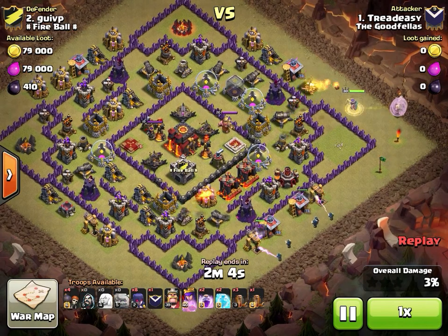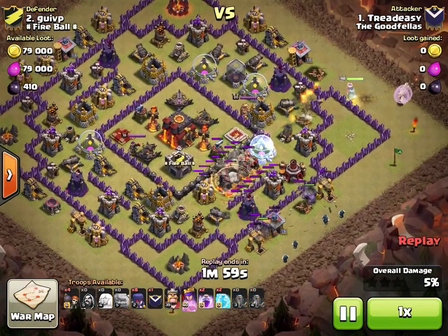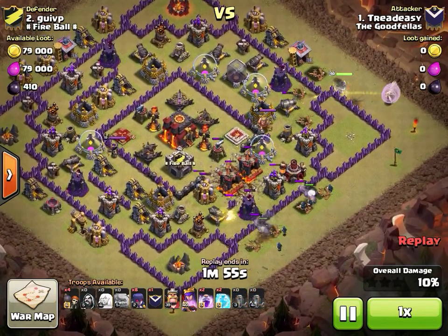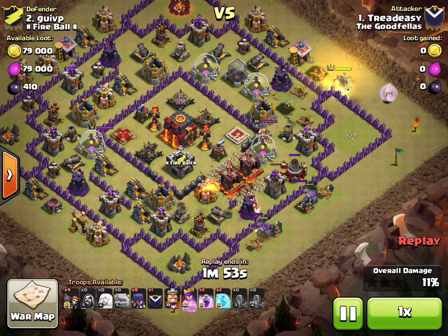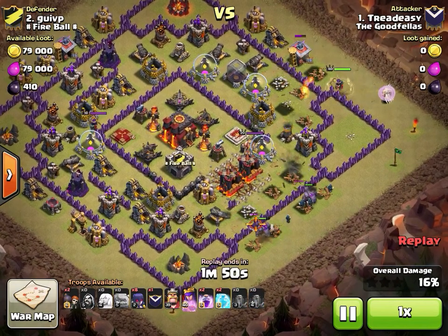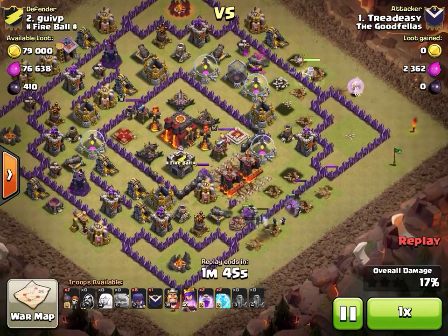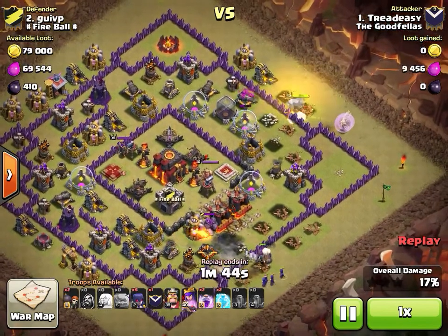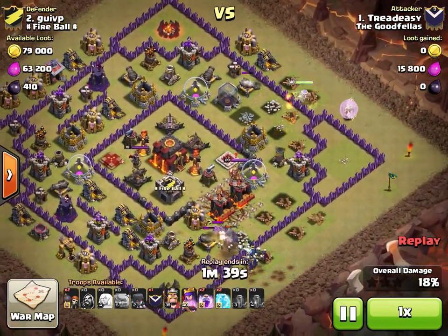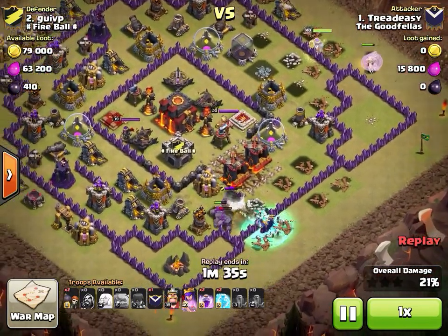It's a big box base and he is a big fan of mass witch when the base calls for it. He's going to keep his AQ away from what appears to be a hound in the CC. A very nice earthquake there is going to open up the entire base. He has some wall breakers and waits for the wizard tower to go down — it's a golem in the CC.